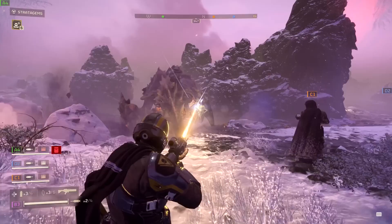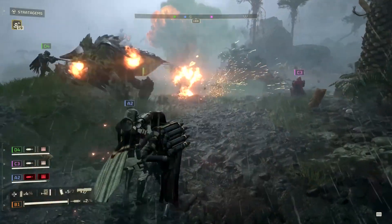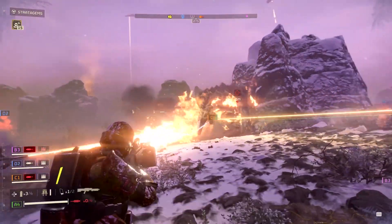If you're facing off against a heavily armored foe, you want to bring specialized armor-penetrating weapons. But if you're blowing up a bug hive, make sure to bring orbital barrages or other highly explosive stratagems.